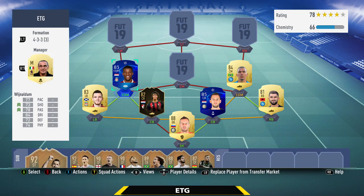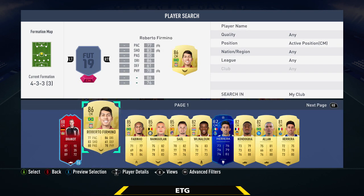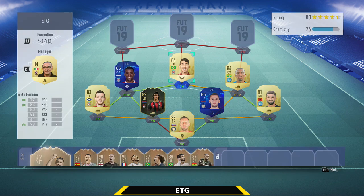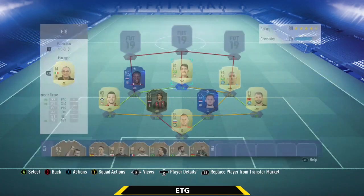The final midfielder, the center mid, is going to be one of my favorite players in the game — that is Firmino. You can also use Fabinho in this position, but I wanted a more attacking player. Firmino plays insanely well in-game: high-high work rates, 4-star skills, 4-star weak foot, 87 finishing, 88 ball control, and 90 stamina. He helps out quite a lot defensively with those high-high work rates. For about 15k, a complete bargain. And that has been the midfield.